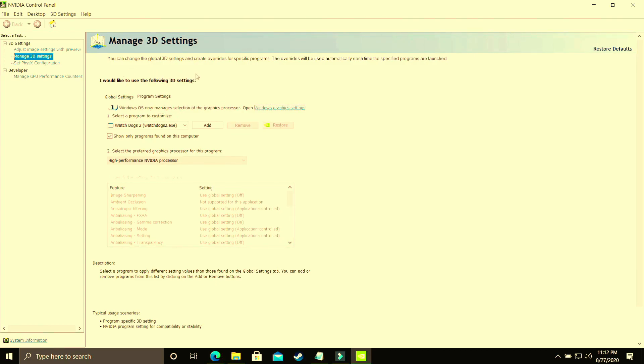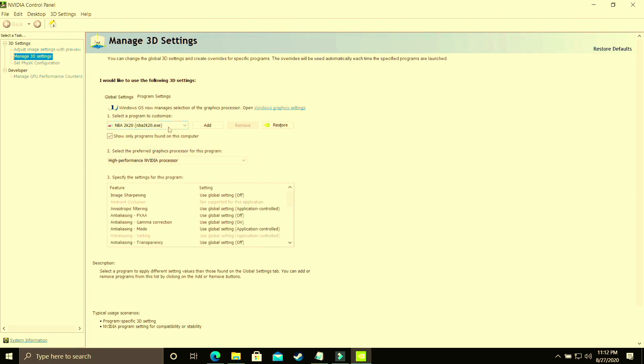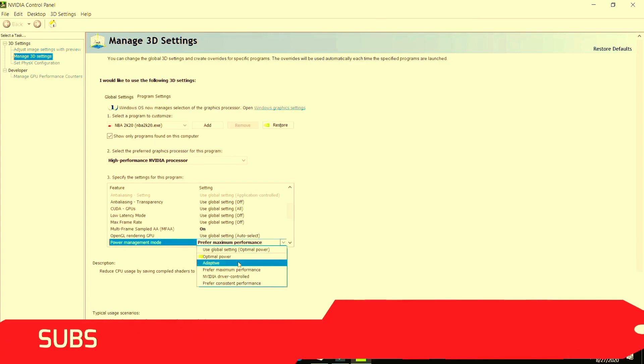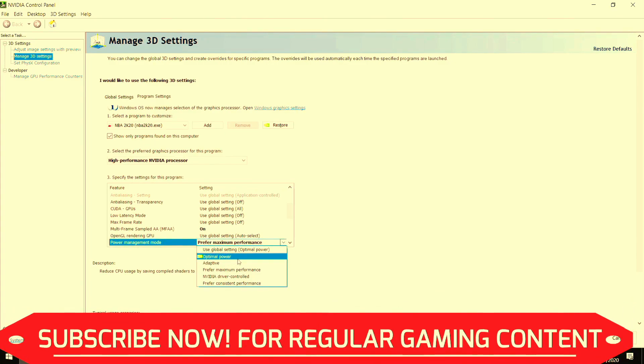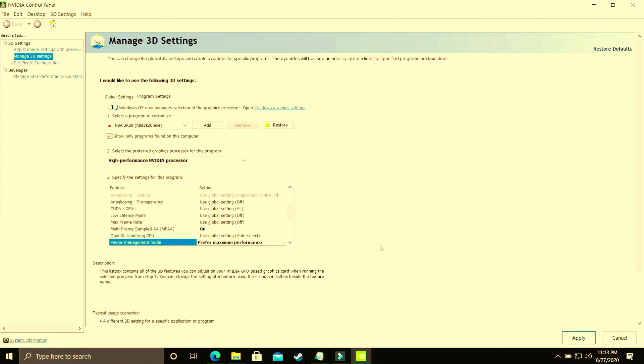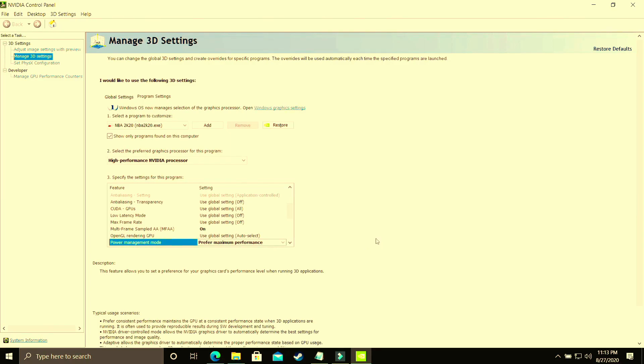In program settings, select your game's .exe file — whether it be Outriders, Wasteland 3, or whichever game you're playing. I'll demonstrate with NBA 2K20. Make sure it is running on high performance Nvidia processor. Then scroll down to power management mode — by default it is on optimal power, and you have to change it to prefer maximum performance. Apply these settings. This achieves the same result as changing graphics settings in Windows 10 settings, but done manually through your graphics card control panel.